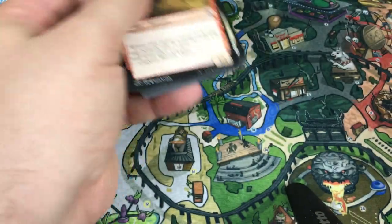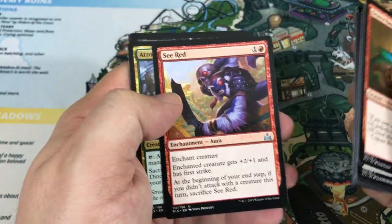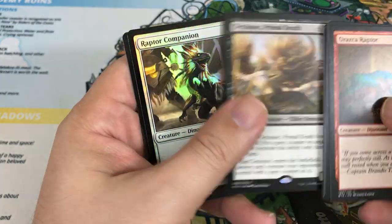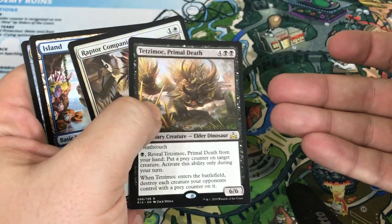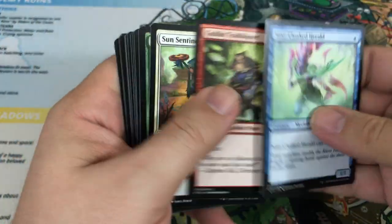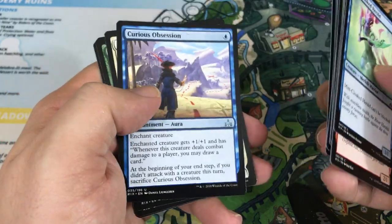Now that we got the first few packs out of the way I'll try to go a little faster. Our first uncommon is Sea Legs, Edzokhin Seer, Forerunner of the Coalition. Our rare is — hey, another one of the Elder Dinosaurs! This is Tetsamok Primal Death. And we have another Foil in this pack too — Raptor Companion. Another really cool card that has seen some Standard play. If we're going to get a couple of these Dinosaurs, maybe two of the better ones to get. That's actually pretty sweet. What's cool about this set is there are some really good rares — you feel like even if you miss on Mythics you could still get some really nice pulls. Like, hitting a couple Elder Dinosaurs almost feels Mythic.